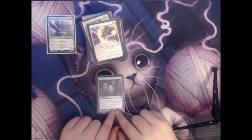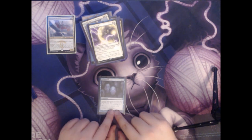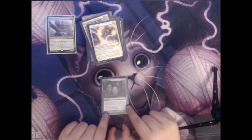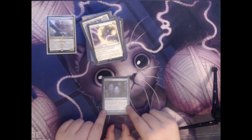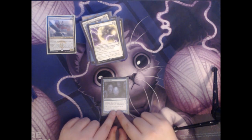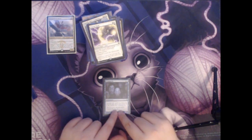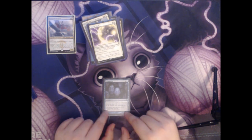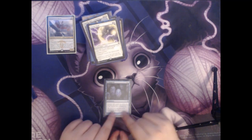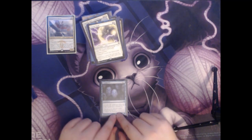Next up we have Propaganda. This is two colorless and a blue mana for an enchantment. Creatures can't attack you unless their controller pays two mana for each creature they control that's attacking you. You remember Ghostly Prison from earlier in this video? This is the same card, just in blue. Again, very useful at persuading our opponents to attack someone else.